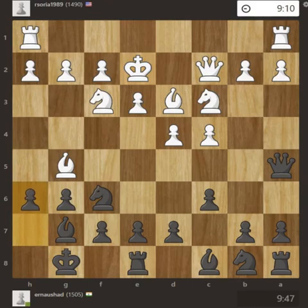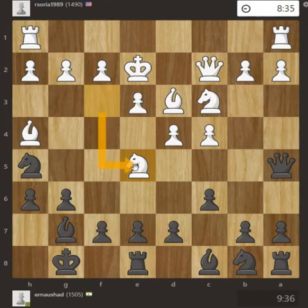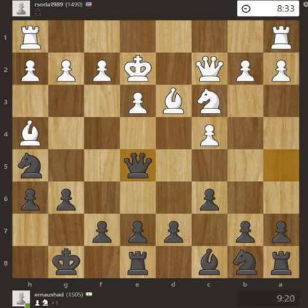So h6, bishop h4, knight h5. Here it was not required as of now, but white might have thought of a quick attack, so he brought it here. But by giving a bishop exchange for the knight, I can win a pawn. So I captured the knight and took a pawn advantage.